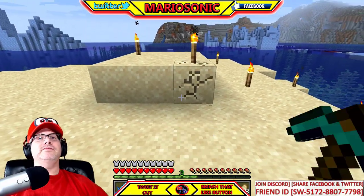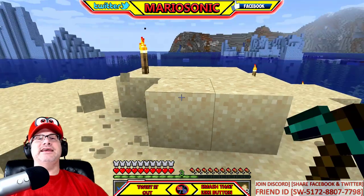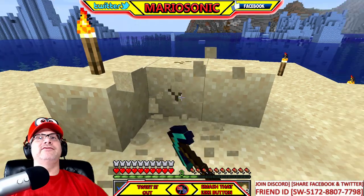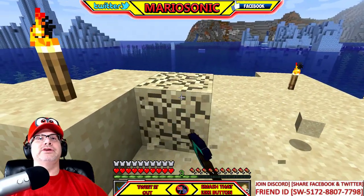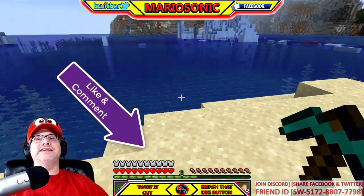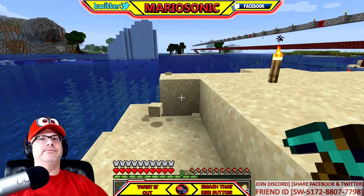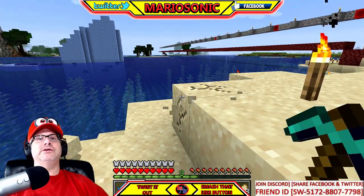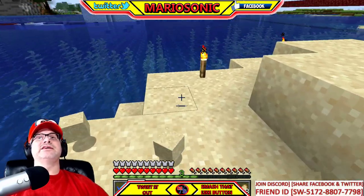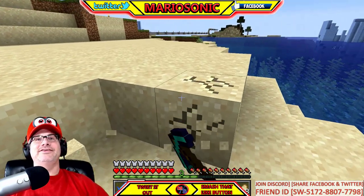Let's get some of this awesome sand so we can make some awesome glass. There's a lot here. There's also another kind of sand — there's a special sand, I can't quite remember. I love the water — it's so pretty. Down in the description, let me know what you think about these how-to videos; I enjoy making them, they're a lot of fun. Let's get about ten more pieces of sand.